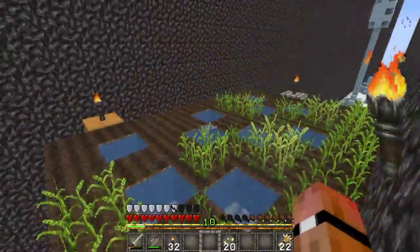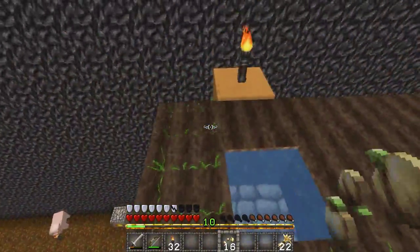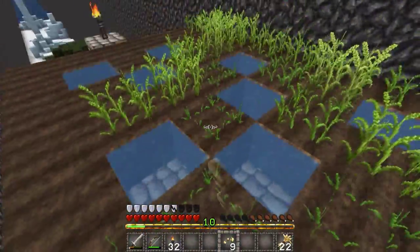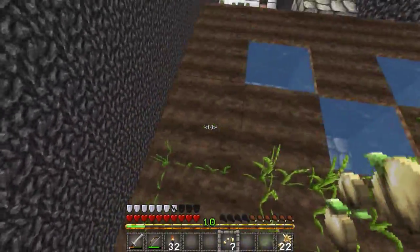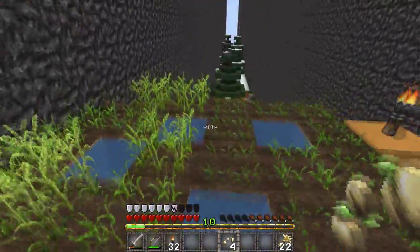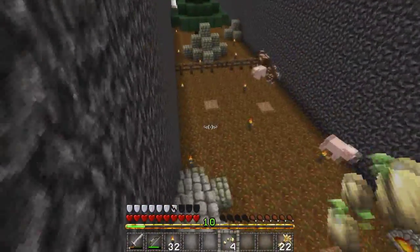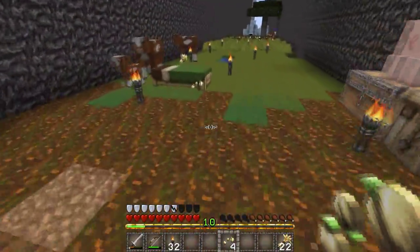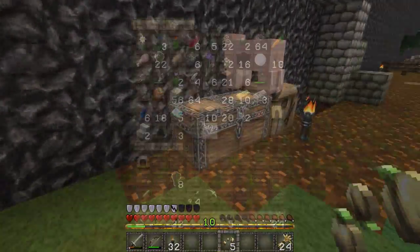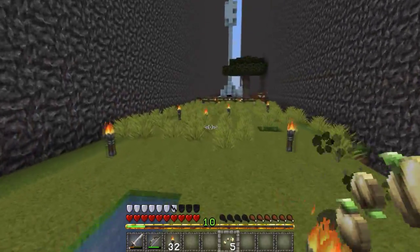Hopefully I'll be able to get my chicken farm going here by the end of the session so I don't have to keep going back to that ravine, because that's a pain to have to go do all that work. I think I'll breed two chickens — that'll be fun. Let me put my wheat in here. I'm not gonna breed any more animals until I get my underground pens set up, and those will be done relatively fast.